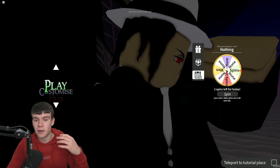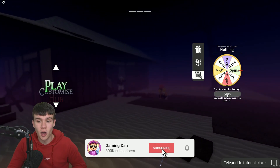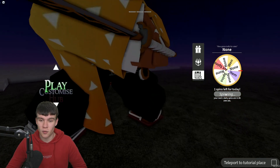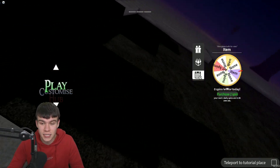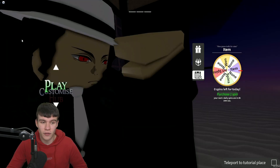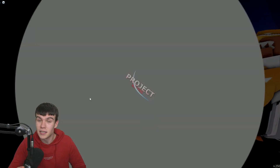Here we are inside Project Slayers right now. Before we jump into the game and redeem the three new codes that literally just came out, we are going to quickly spin the wheel first. Hopefully we get something on our first spin — and for our second spin. Most likely it's going to be nothing, and yeah, we've got absolutely nothing over here, which is absolutely brilliant.